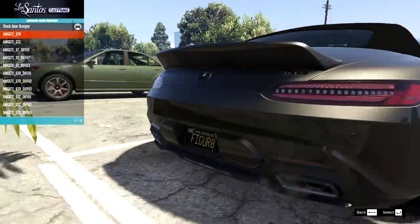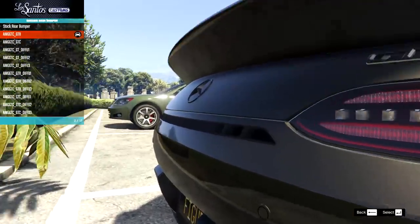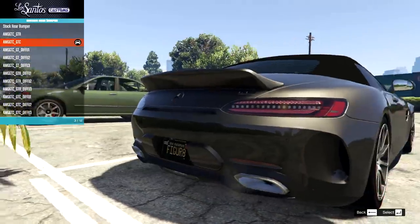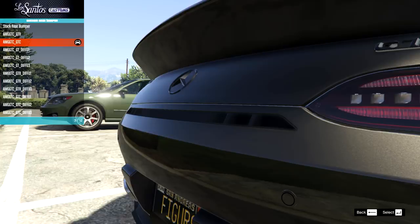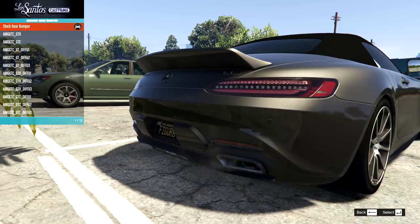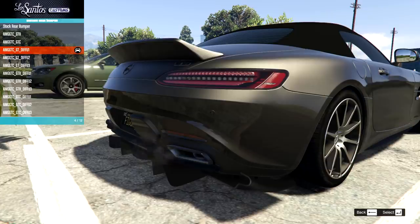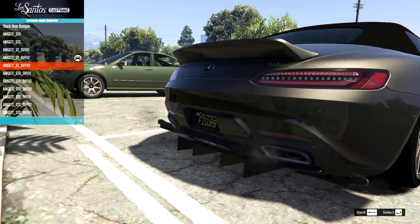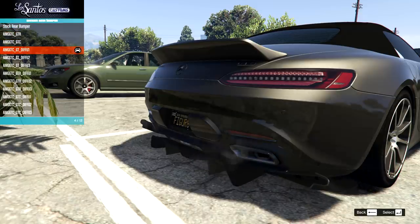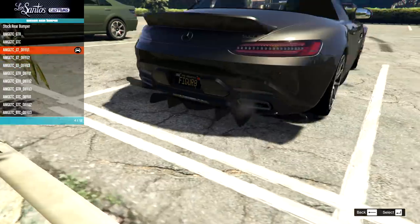On the rear bumper, we have stock, and the GTR — that's a little bit too busy for me, especially with that vent. Those thin slot vent things just make me think of like those thin moustaches. The GTC bumper looks a lot better. And we also have the GT version with the diffuser — diffuser number one, two, and three. Those other bumpers also have those same diffusers. I'm going to go for number one.